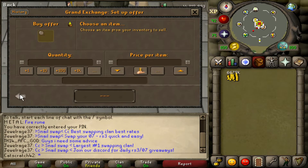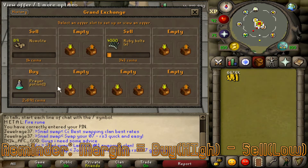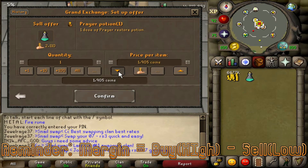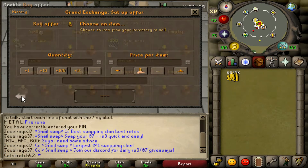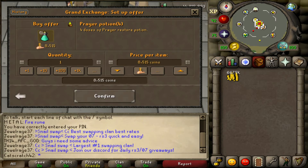The first step is going to be checking the price of one dose potions. For this example we're going to try prayer potions. You're going to check the margin on the prayer potions and once you do that you're going to check the margin on the four dose prayer potion, and this is going to help us calculate how much profit we're going to make by decanting the potions. Check margins on both of those and I'll be right back with the rest of the guide.